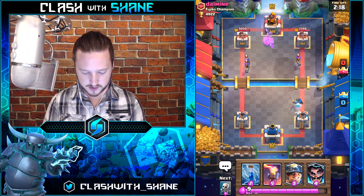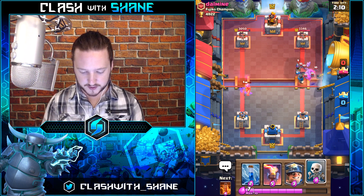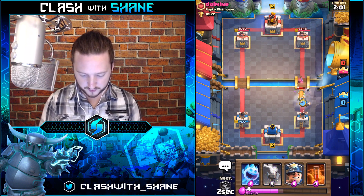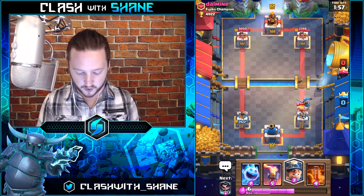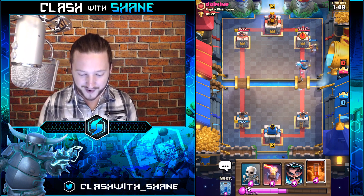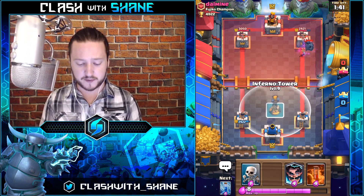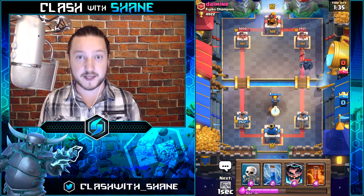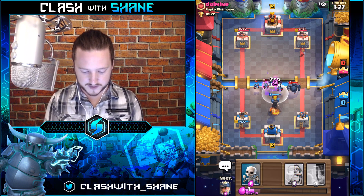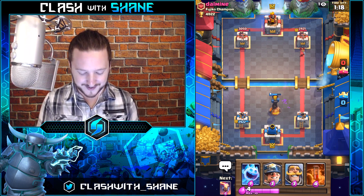We're gonna waste one elixir here and go Electro Wizard, Skeletons — no Skeletons needed. Night Witch dying to the Knight, thank you. Skeletons on this Musketeer — kill her, then Knight kills the Battle Ram. The Knight should survive and tank for our Miner on a counter push. Pekka in the back — Freeze it! Now the Pekka and Three Musketeers is one of the top strategies right now. We don't have the Fireball so if he's got the Heal Spell we could be in trouble.